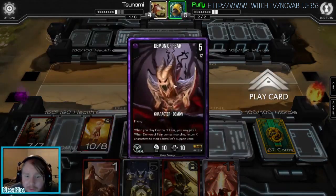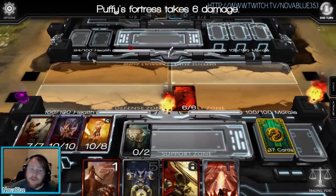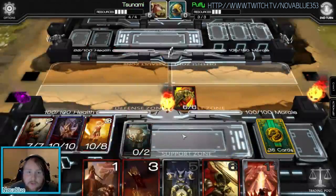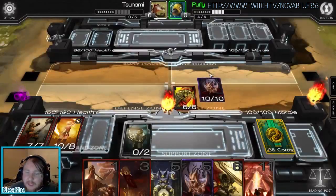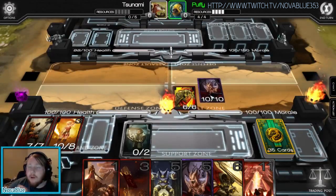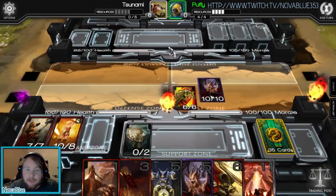I'll explain the Demon of Fear card — this is obviously flying. Let me end a couple of turns to get enough resources. Oh, I can show you an artifact card right here. If I play this card out, you'll notice it is flying. Flying cards literally hover and they attack over the top of normal cards.